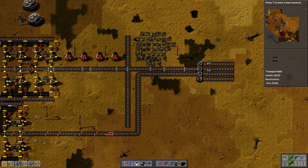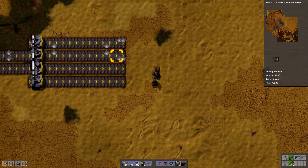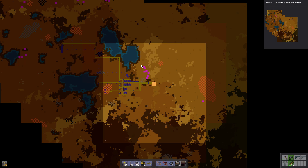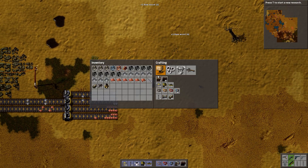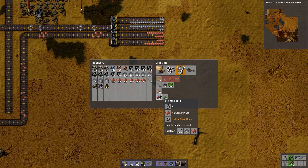Now, I do sort of need to load balancers at some point, but it's fine for now. So now you see both iron is coming on these two lines, and the copper on these two lines. The science factory — we kind of want to make it not over the oil. Maybe down here. Now, as we talked about last episode, the science packs — the red ones — need copper plates and iron gear wheels.